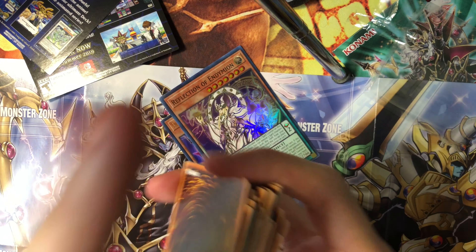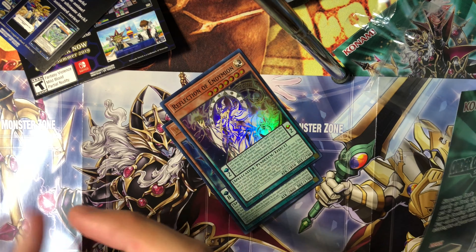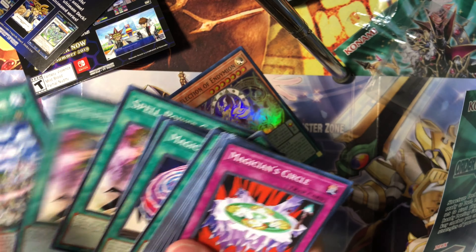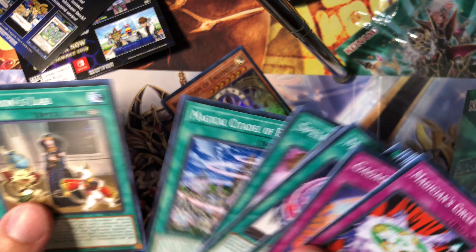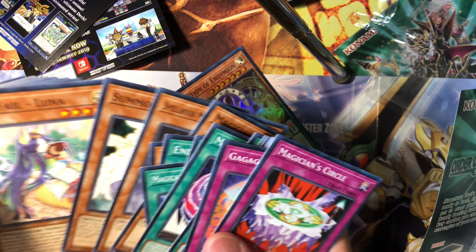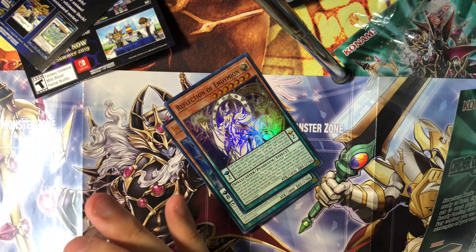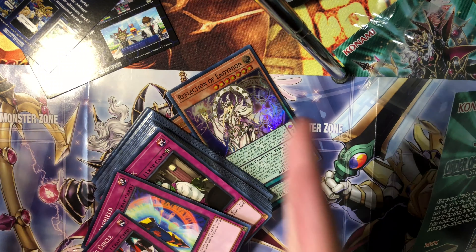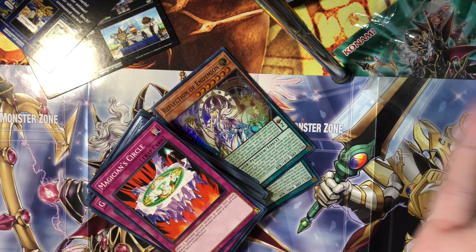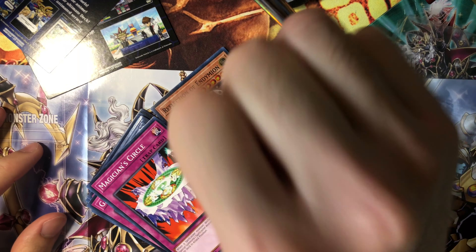Do look out for the next video coming up really soon, where I'm going to be combining these to make a budget deck profile. Honestly I think this set is pretty great, especially for the Endymion archetype — you have a lot of Endymion-type cards which is great if you want to play a themed deck. So I'll see you guys in the next video. Give this video a like, check out the giveaway, link is in the description, comment, subscribe, and we'll announce the winners really soon. See you guys in the next video.